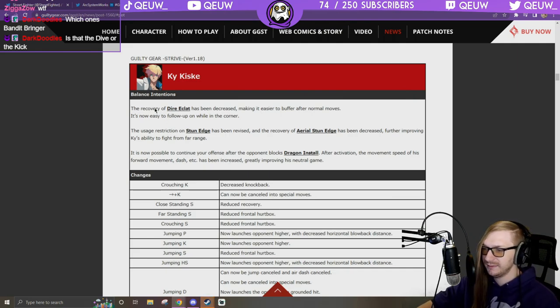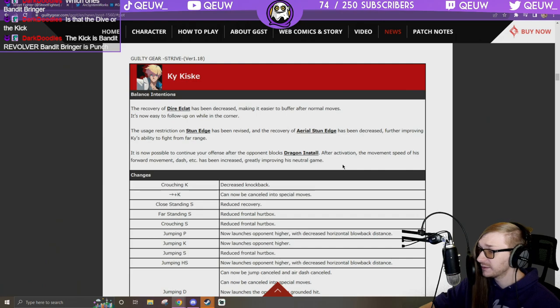Ky Kiske: the diary has been decreased — easier to buffer after normal moves, easier to follow up in the corner. Usage restriction on Stun Edge has been revised and the recovery of aerial Stun Edge has been decreased, further improving Ky's far-range game. It's now possible to continue offense after the opponent blocks.